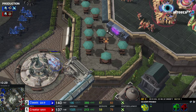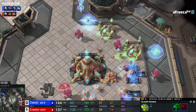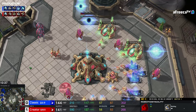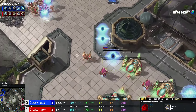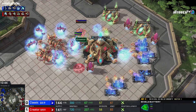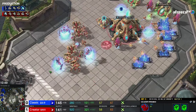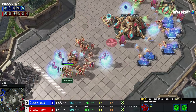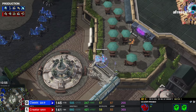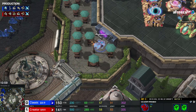It's a pretty close game at the moment. The players are mining up their third bases here. We have that Warprism for Classic still waiting. When you both have Warprisms like this, sometimes it is a waiting game of who's going to try to move out first, because the moment one player moves out, that's when the Warprism can freely glide into the main, unload, and start killing pylons.